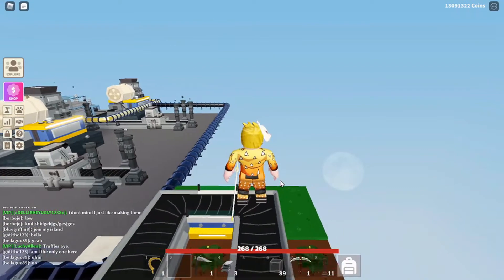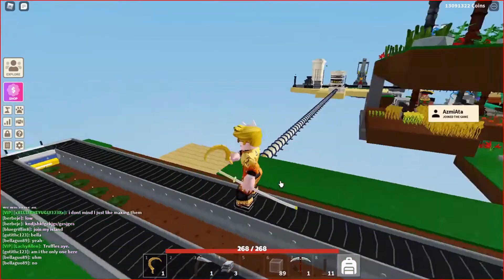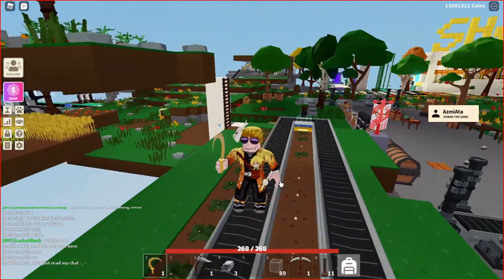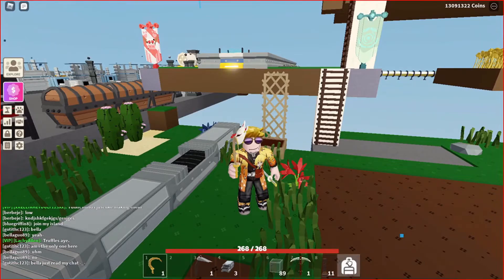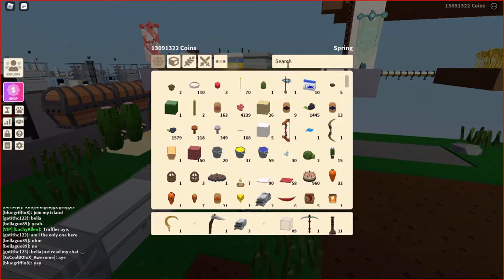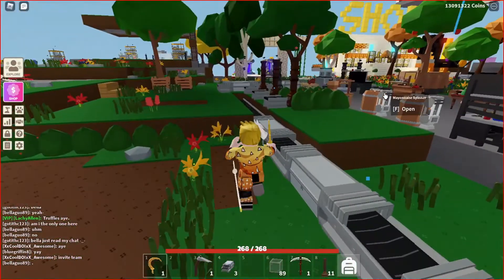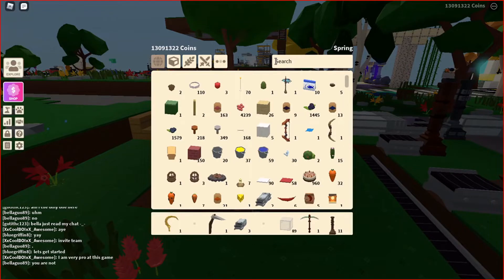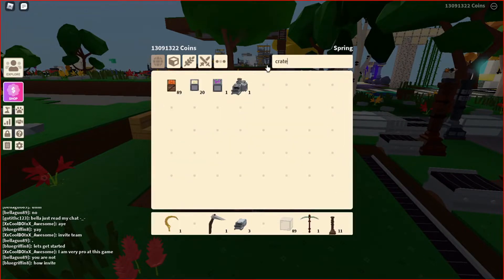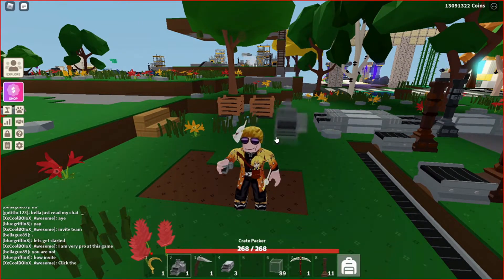The cons are that you cannot play the game - you can only do this when you're away. That's a big con: you cannot collect or farm pumpkins while you are playing the game. As you can see, I collected 1500 pumpkins just with 20 seeds. I just put my Tiny Task and my auto clicker on, went to work, went to sleep at night, and left the game running.